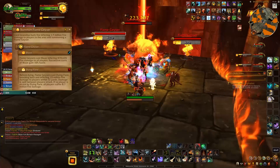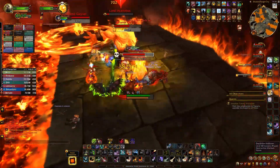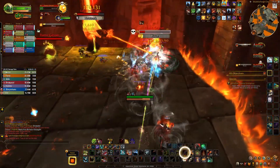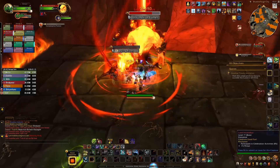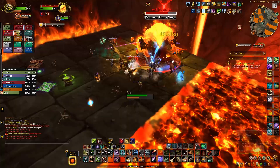The biggest challenge in this fight is Summon Flame Geyser. This will start off spawning two adds, and as the fight progresses more adds will spawn at a time. Kill the adds one at a time, interrupt the Blaze cast, and crowd control the adds you're not currently killing. When an add dies, it will explode with Dying Flame.